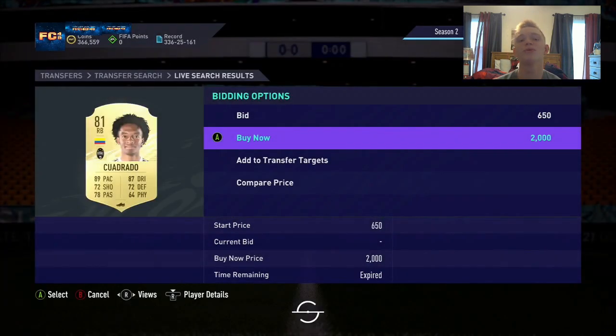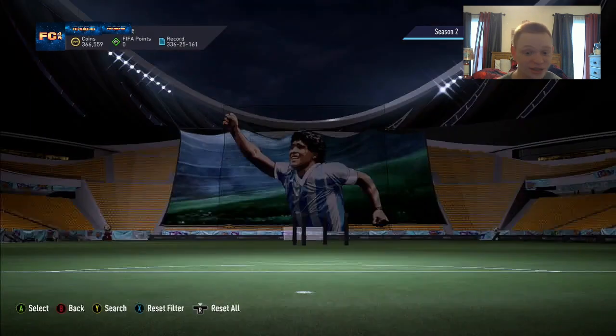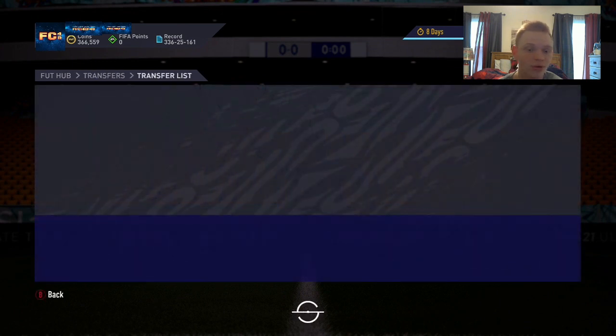We've been missing cards left and right — one for 700, one for 1,200, one for 2,500, and now one for 2k. I cannot get a Cuadrado to save my life. There must just be so many people on this filter or maybe a sniping bot. The other two cards we listed on the transfer list have sold though. The connection might also be the issue as it's not loading properly.